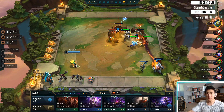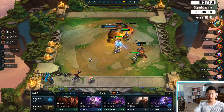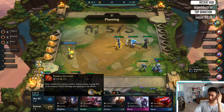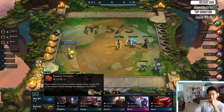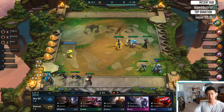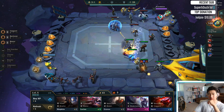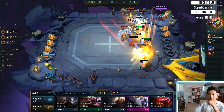I don't know about Rageblade right now, I'm thinking about it. Okay, we got a bow, that's pretty good. I like Runaan's, because he's actually going to hit two guys at once. I think Runaan's is the move, it's not Guinsoo's. Let's go Runaan's, so Kog'Maw will hit two champions at once. Basically we got one of the most ideal builds if I want to do this kind of Kog'Maw carry, and we're going to try Kog'Maw carry this game.